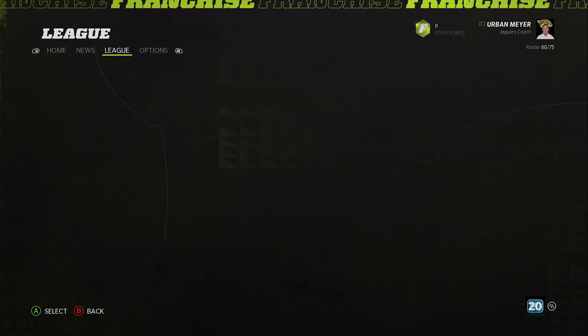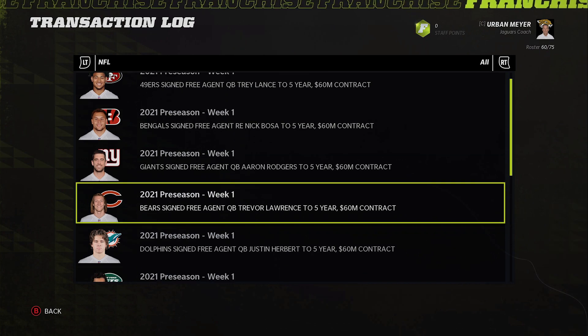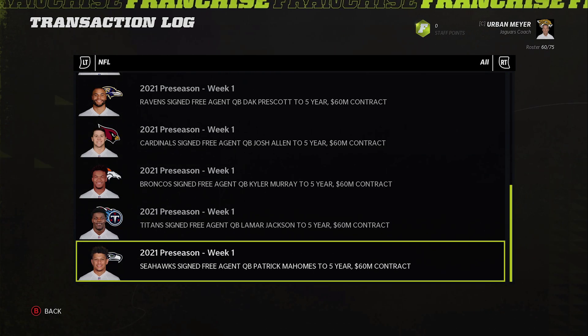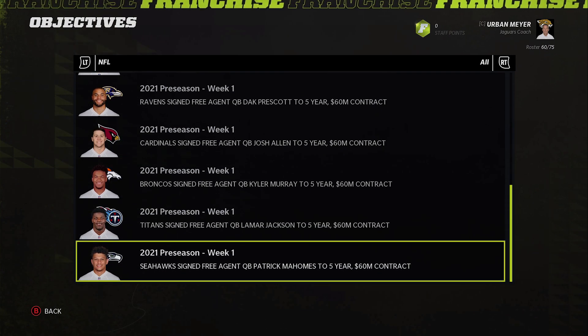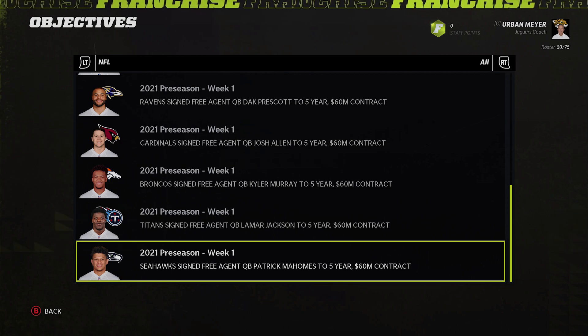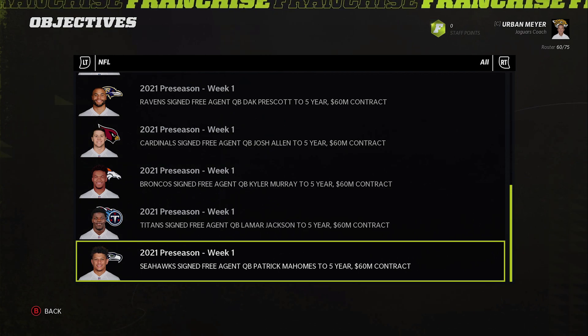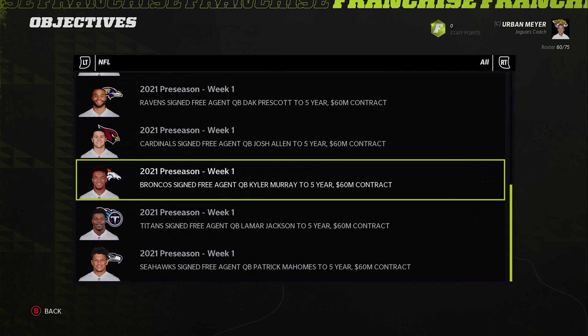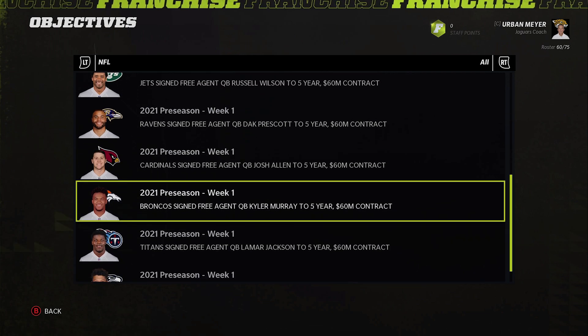Myles Garrett goes anywhere from 8 to 12 typically, and that's what I'm going to do here. You could go cornerback, but my goal is to get Marlon Humphrey in the second round. A lot of people like to draft a quarterback in the first round, but realistically the escape artist ability makes every quarterback OP, same as gunslinger. Mahomes may have both, which is really good.